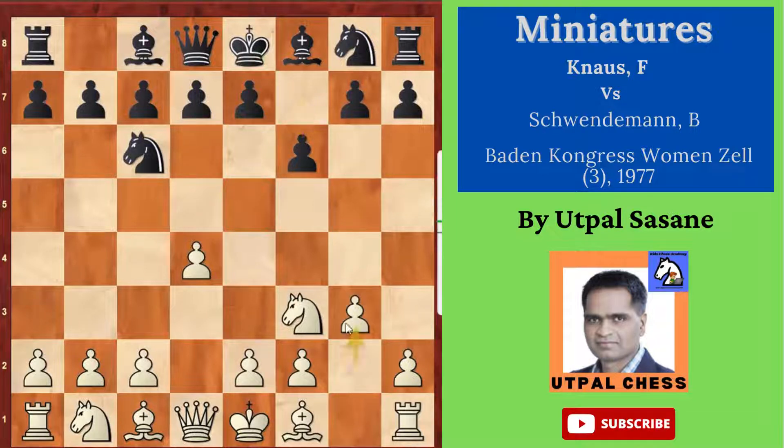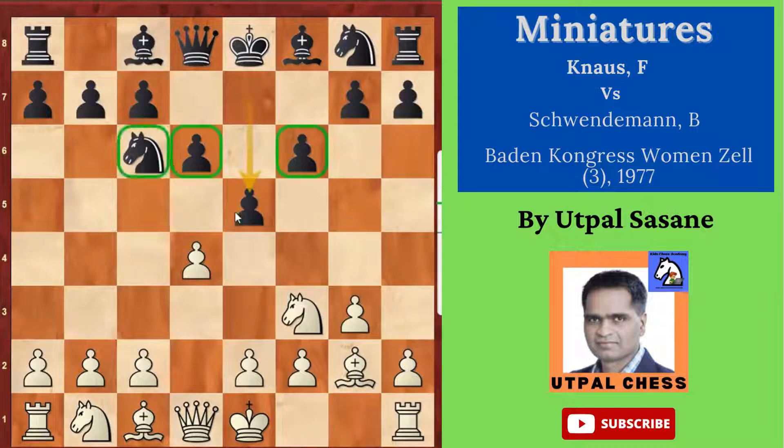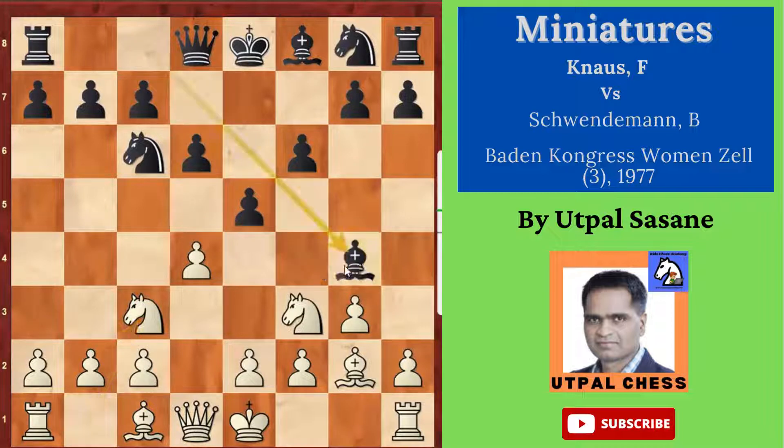White plays g3, black plays d6, white plays Bishop g2 — development is going on. White is just taking care of things. Now black wants to play in the center and has enough support, so black plays e5. White says I'm not in a hurry to capture; let me continue development. White plays Knight c3, and black plays Bishop g4 to develop an attack on the knight.